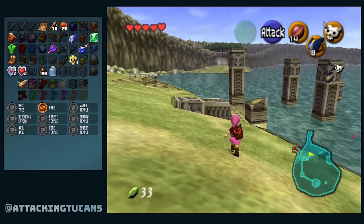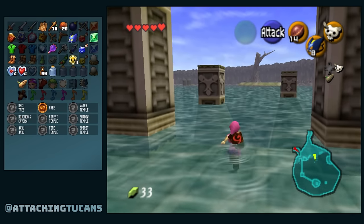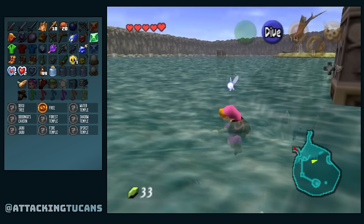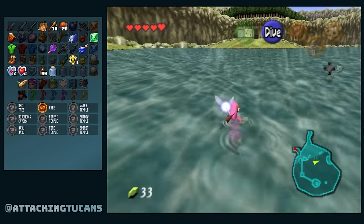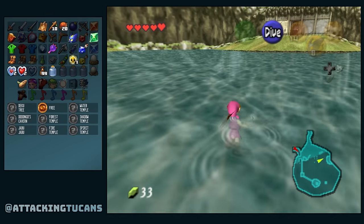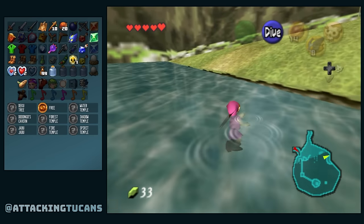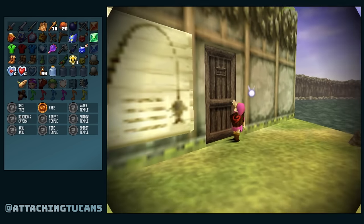I see some random stuff underwater — I think all this stuff is going to be random. We have a heart, we have a key, a silver rupee. But we can't dive deep enough to get any of this stuff. Can we do fishing real fast? We should be able to. Catch a big tilapia, fry it up and make some fish tacos. I love making fish tacos — one of my favorite meals to make homemade on Taco Tuesday. I love all the ingredients: the cabbage, the cilantro, the cotija cheese.